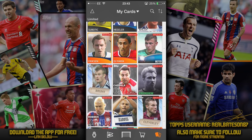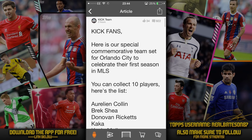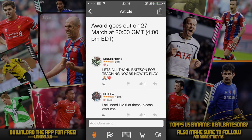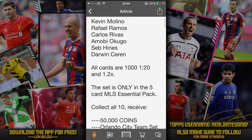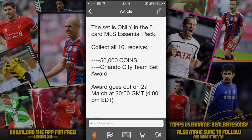I really hope this has helped you out as to avoiding stupid trades. If you're trying to trade a common for a rare gold, that's more than likely not going to be accepted. There is a feed on here where people like to talk — a new set has been released and I've been chatting to a few people. Cards getting released means you can complete sets and get rewards. Collect all 10 of these sets, you get 50,000 coins and an Orlando City team set in your rewards section. That's basically the aim of the game.